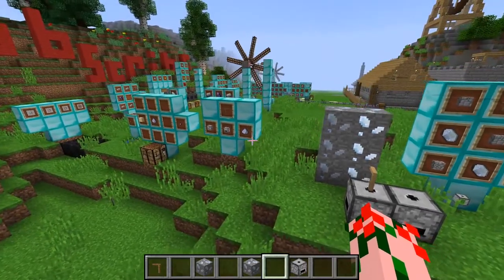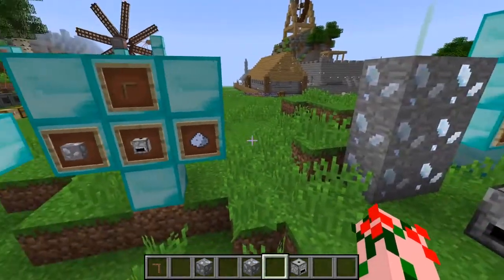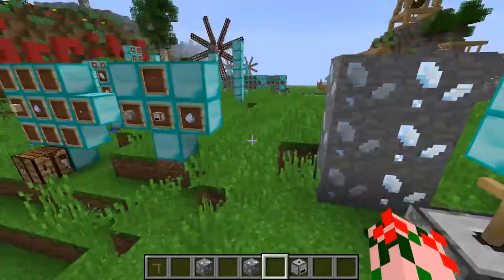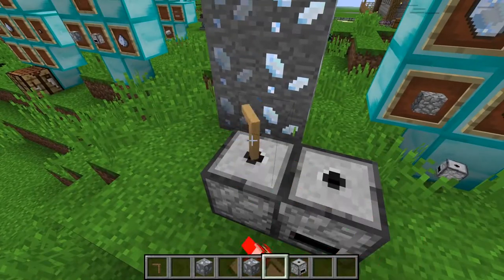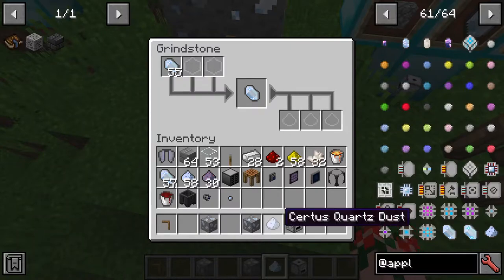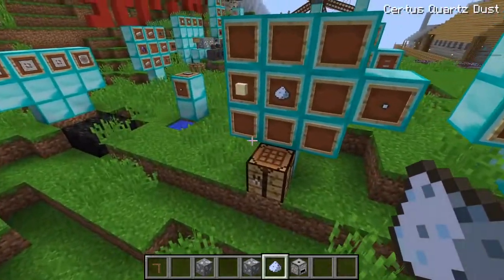What does the grindstone do for you? Well, if you combine the grindstone with any sort of quartz and crank on it, you will get yourself powder. This powder is needed for all sorts of things. It does take a bit of time to do, however there are definitely ways to get around that, but we're not going to get into that right now.